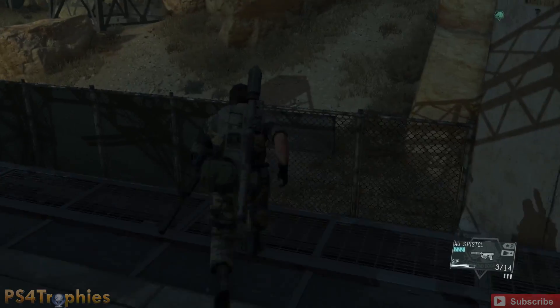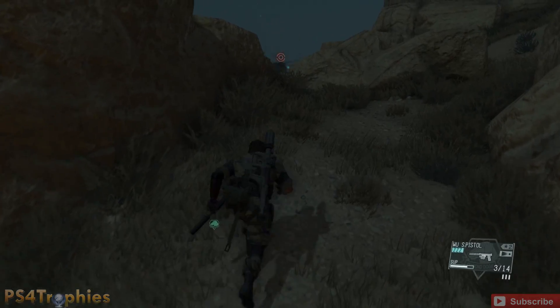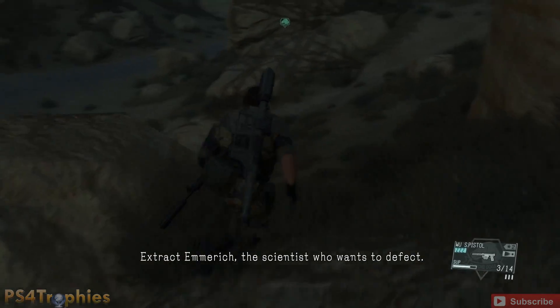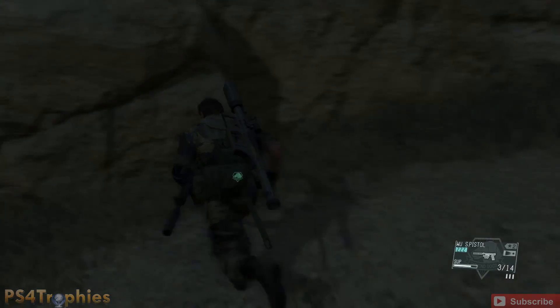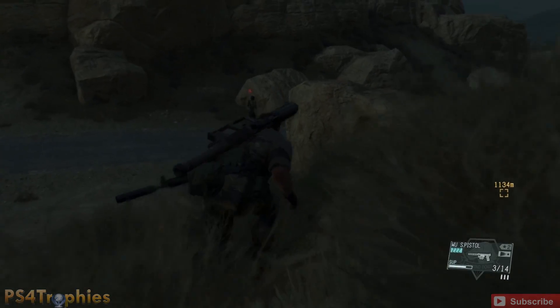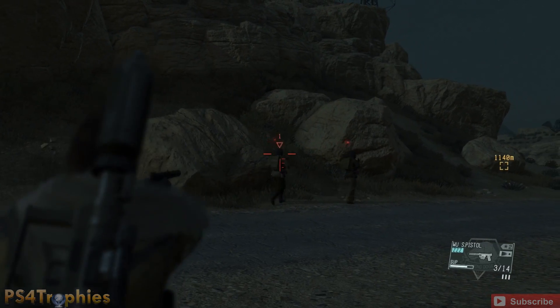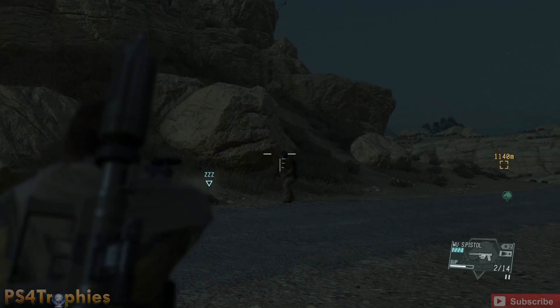We're going to get to the point where we call the D-horse. Halfway through this mission I'm going to switch to D-dog — everybody loves DeeDee. There's going to be two soldiers on the left side of the road patrolling; they could actually be on the right side, it kind of varies which way they're going. We're going to pop one and then pop two right here.